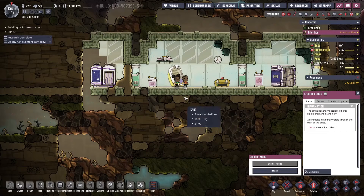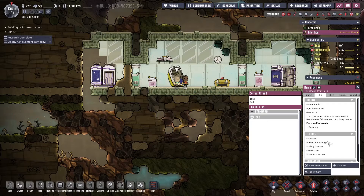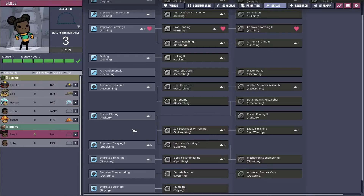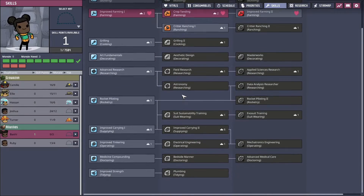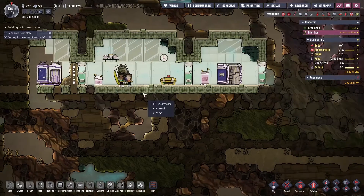Bonnie is thawed. I'm just curious what Bonnie's traits are — ancient knowledge, starts with three skill points. I don't think I've ever seen that one. Let's go and look at skills: Bonnie starts with three skill points. We're going to go right into crop tending and then carrying for Bonnie, and then we needed to dig some stuff out.